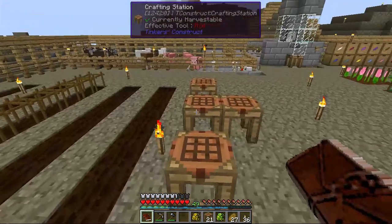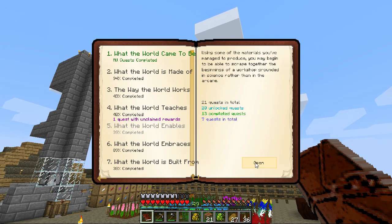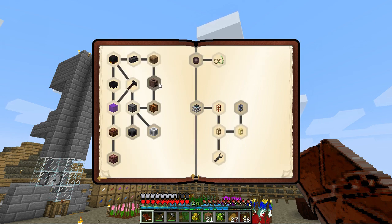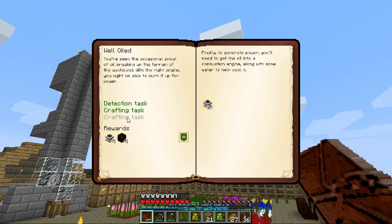Wait, am I on the wrong one? We skipped one up here still - we're in the pipe area. We needed to make our pump, our well-oiled here. This was to make a combustion engine.